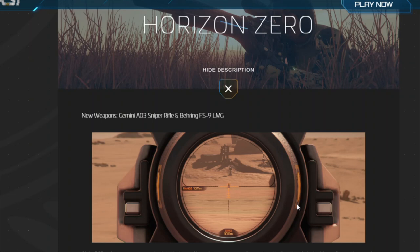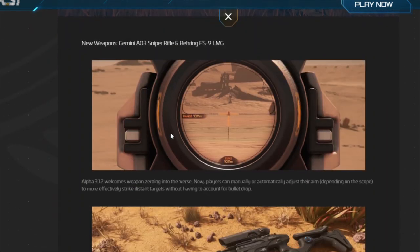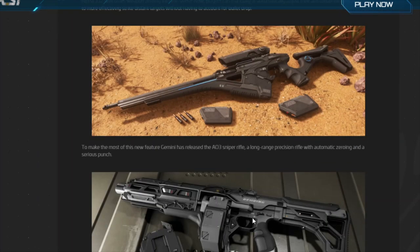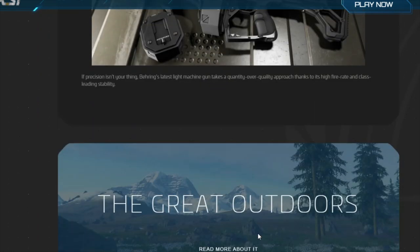Weapon zeroing for snipers will allow people to shoot at targets effectively up to 2,000 meters. There are also two new guns: the A03 sniper rifle and the Gemini FS9, which is a fantastic submachine gun. I absolutely love the sound it makes — I also made a video about that.